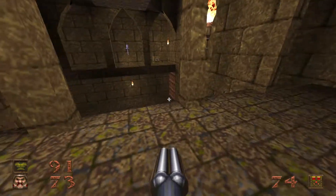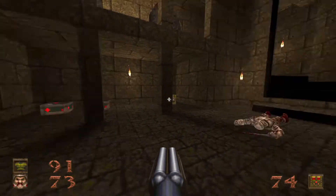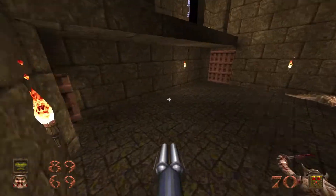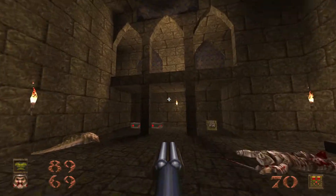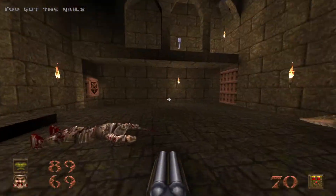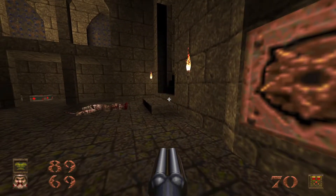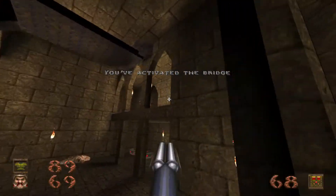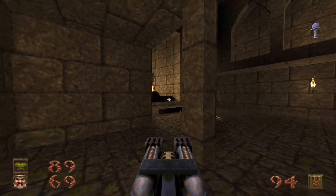It is an ogre, and there's a knight up there. Go ahead and deal with him — there's an ogre in one door and a hell knight in the other. 69 health — can't spoil that. Ideally, I would like to get these guys to infight.